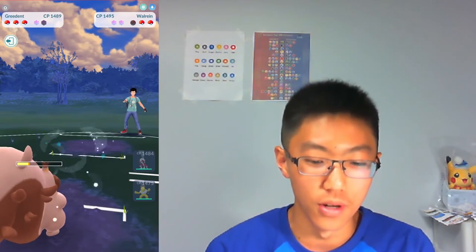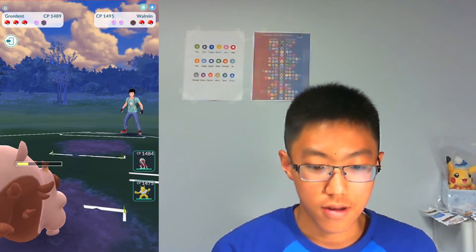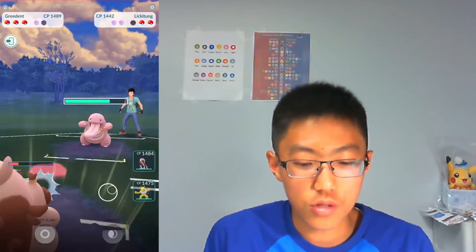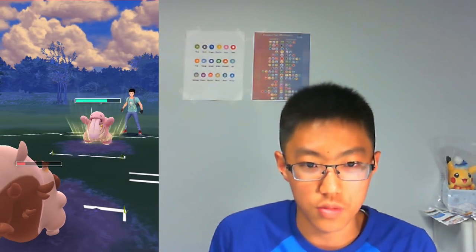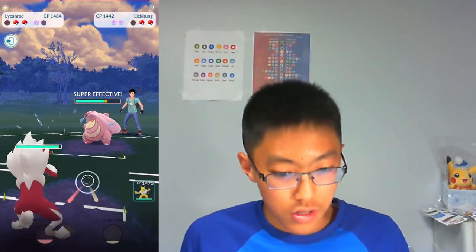I'm able to Bullet Seed down the Walrein — that is amazing. The opponent comes in with Lickilicky. Lickilicky attacks are going to be double-resisted by Greedent, so I just dump my energy onto it. These Crunches and Body Slams are starting to add up. The opponent realizes his mistake and throws a charge move, but Lickilicky definitely can't farm down my Greedent. Greedent goes down and I bring in Lycanroc.